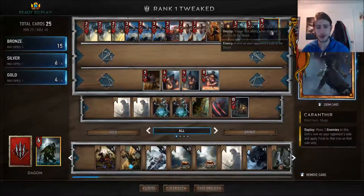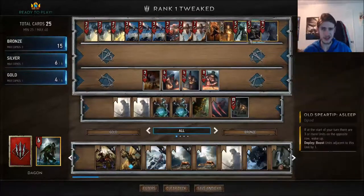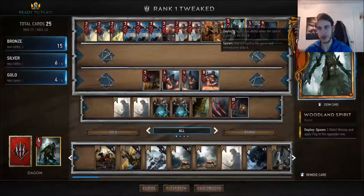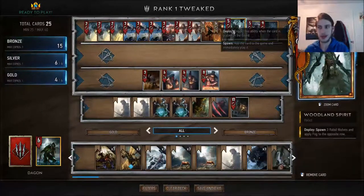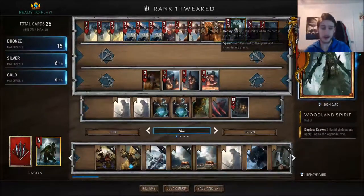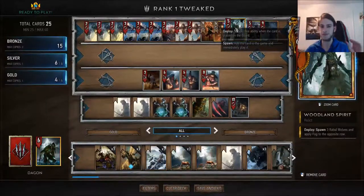The first card — and the easiest decision — is Woodland Spirit. This card is freaking crazy. At the very least it's guaranteed to be 10 power: you get your three wolves for 3 power, the 5 on the body, and minus 2 off the fog. Bare minimum this card gives you 10 power. On top of that, running three foglets in most Dagon lists, it's 16 power — even if they clear the foglets, you still get your 2 off the fog, 3 off the wolves, and 5 off the spirit. Crazy card.